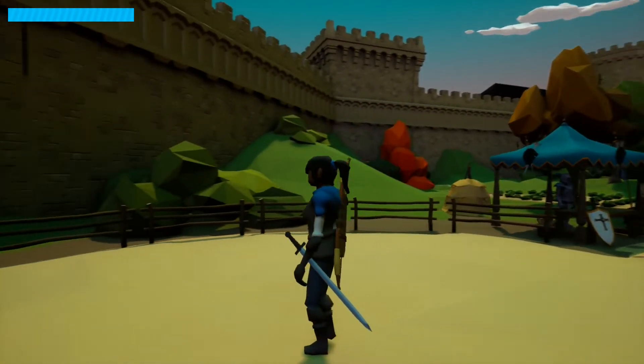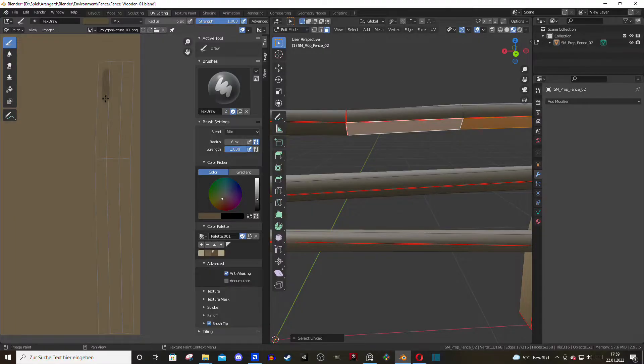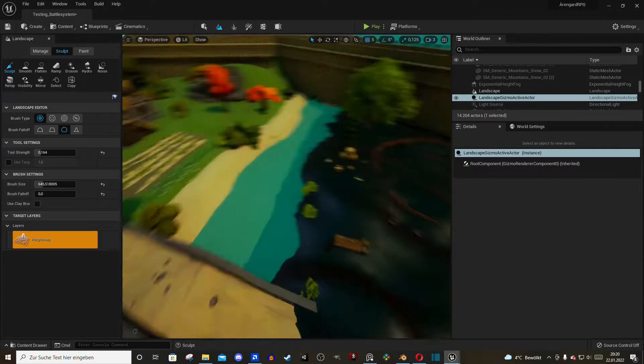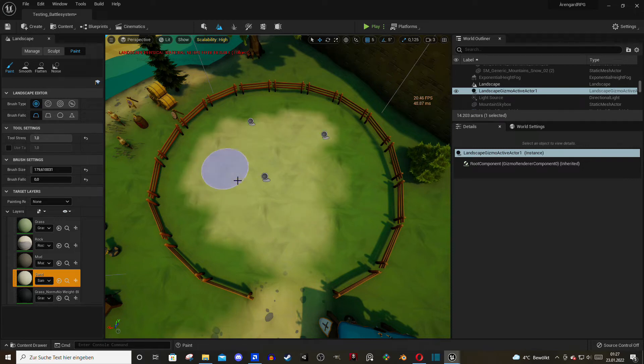It looks quite good, but before applying the feature with the largest effect on the overall art style, I remade some props and created a new terrain to give a complete overview of the art style. It took a few minutes until I figured out that I needed a base material with a layer blend node, but after that painting the terrain was as simple as it should be.